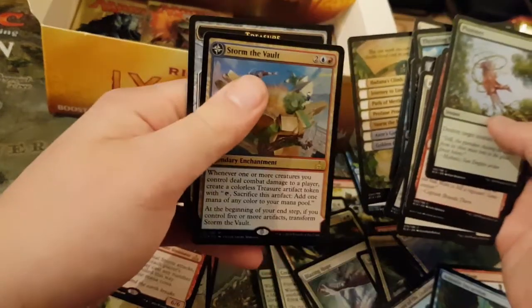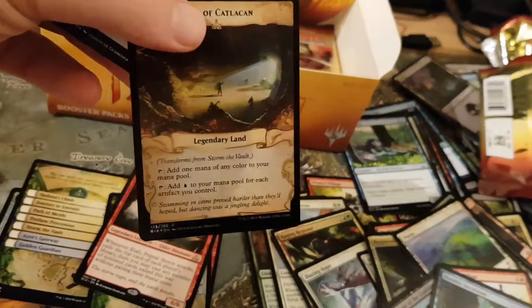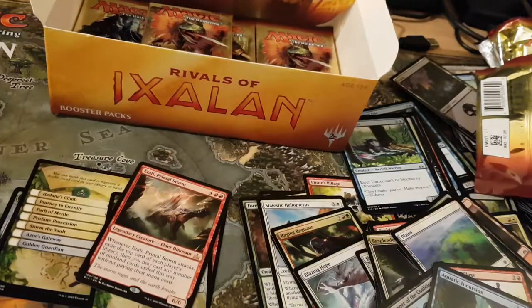And finally, Storm the Vault. Very nice. So that's not too bad. Show the flip side — there you go. The flip ones do look nice foiled.